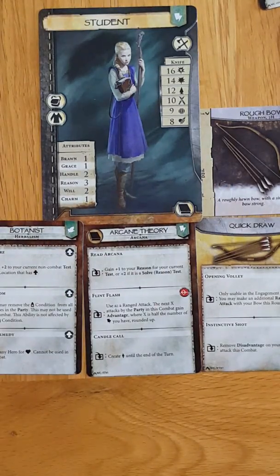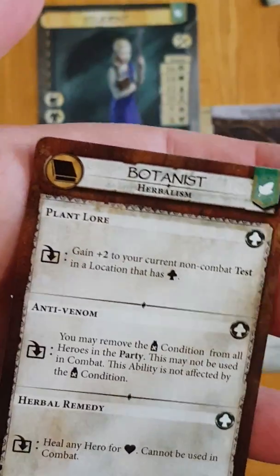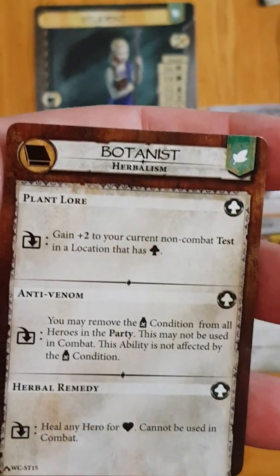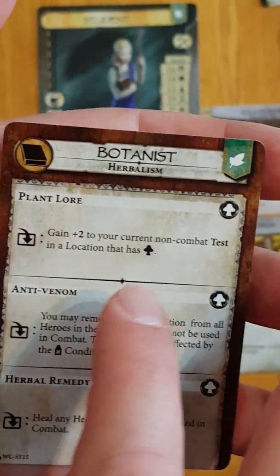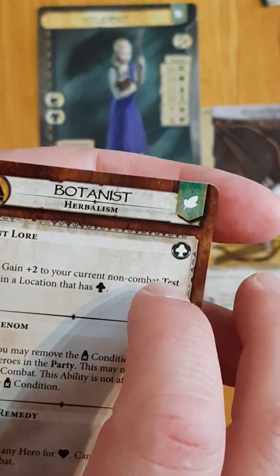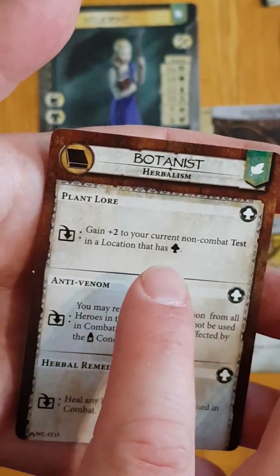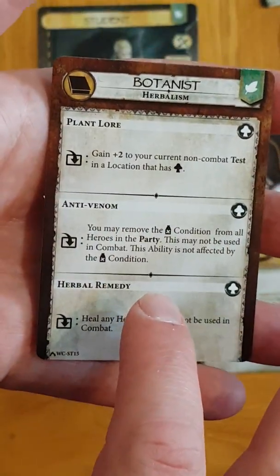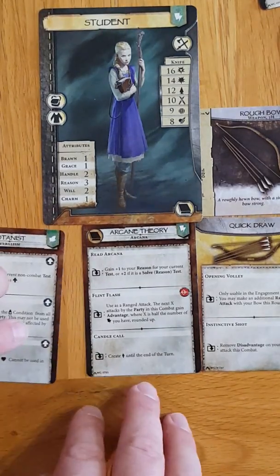The final things to point out about your occupation: each of your skill talents will have one, two, or three abilities, and each ability will tell you whether you exhaust or drain. This symbol here is for exhaust. There may also be prerequisites — this symbol up here means there must be fungi in the location; it's a herbalism talent. Then it tells you what you do with the ability to use it. You exhaust the talent like so, meaning you've taken on that particular ability.